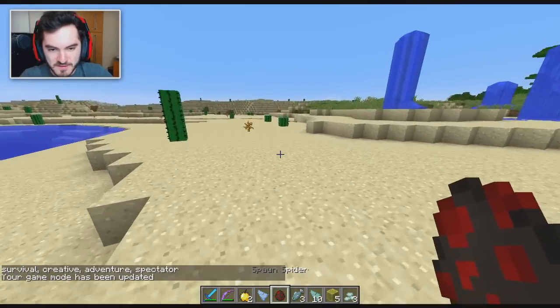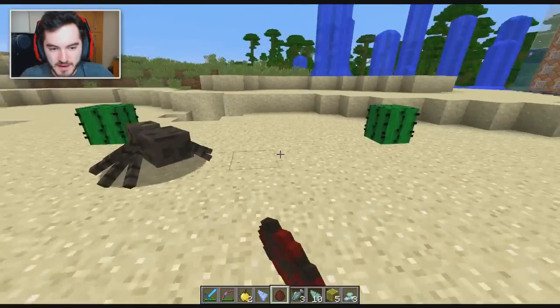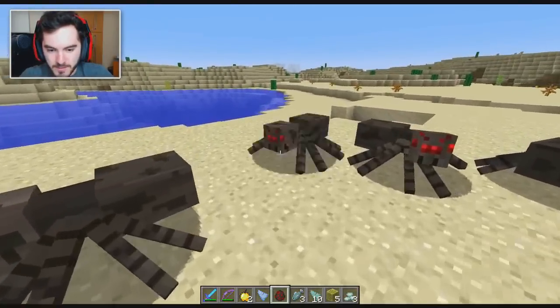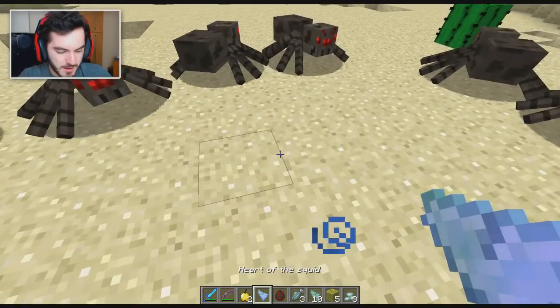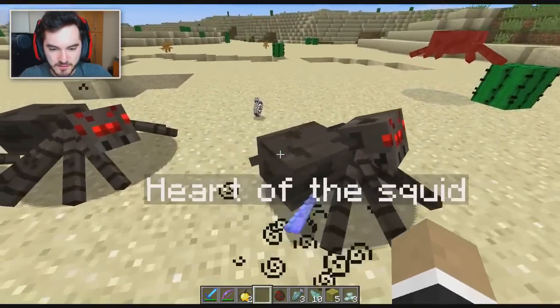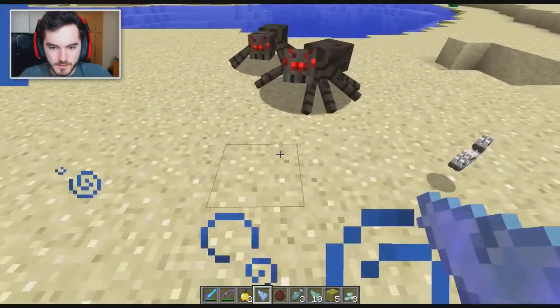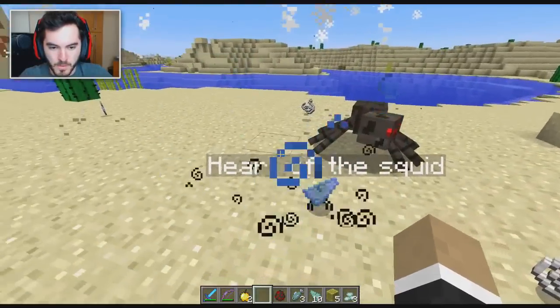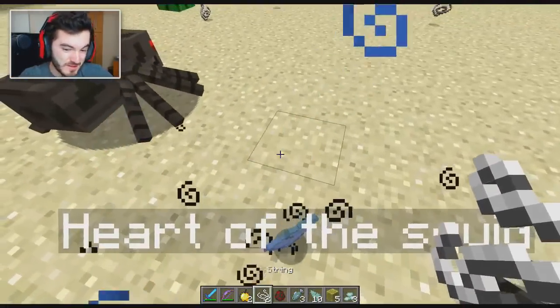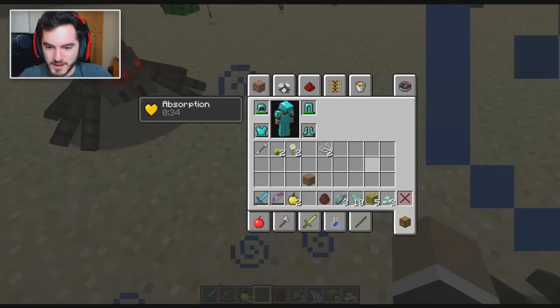It has a cooldown period — when you go to pick it up it doesn't register immediately; it gives you a few seconds you have to wait before you can use it, so you can't spam it. Drop it — yeah! And it kicks the spiders up into the air that are in the immediate line of fire. Boom! It does a lot of damage, so it's a pretty effective little weapon.